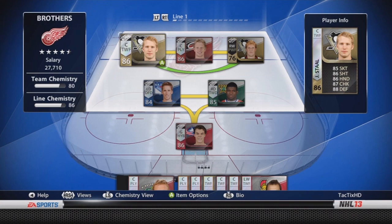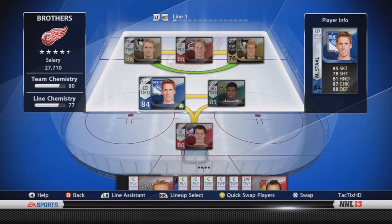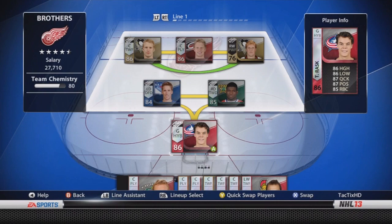Like I said, the first line is the Stahl line — probably the best line on this team. Even though I don't think it's the highest rated, it definitely performed the best in the games I played. Top pair of defense, we have Marc Stahl, the fourth Stahl brother of course, as well as P.K. Subban.